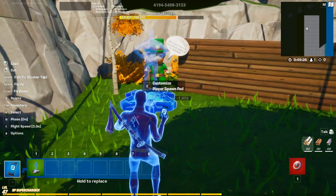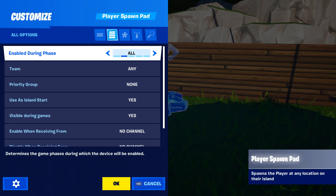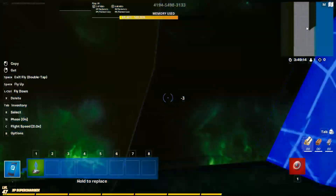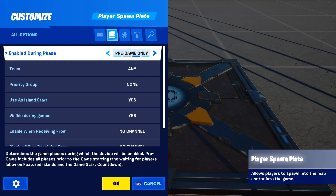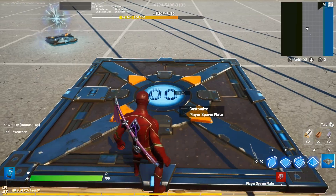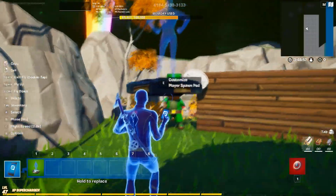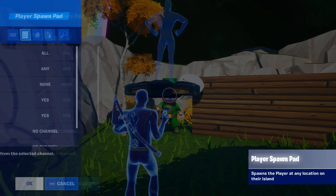So let's first start with the device and how exactly we can create a pregame lobby. With the new player spawnpad we don't have a pregame only setting anymore, whereas with the old spawnpads we could just say 'enable this on pregame only' and not have to worry about it. Now it still works perfectly, we just have to do it differently. The advantage of using these ones is that we can place them freely, which helps focus the player on the information we really want to show them.